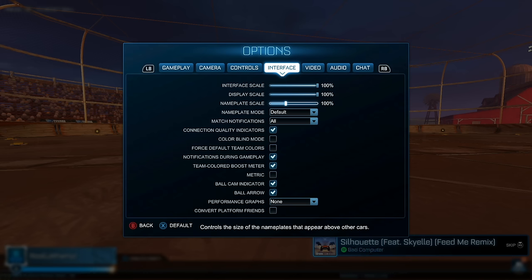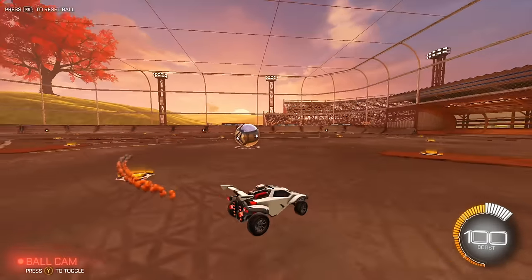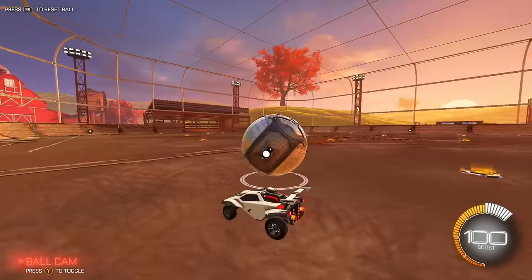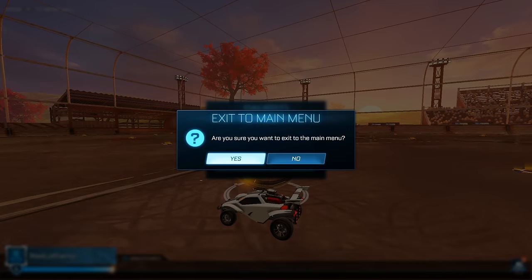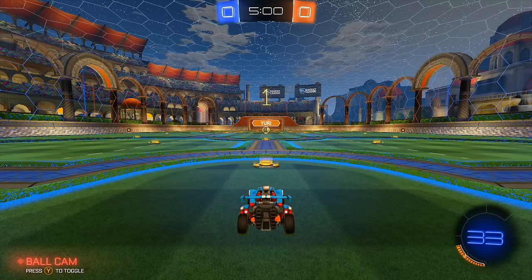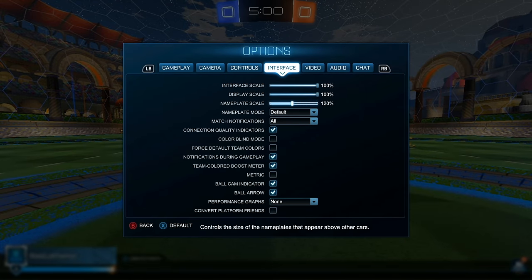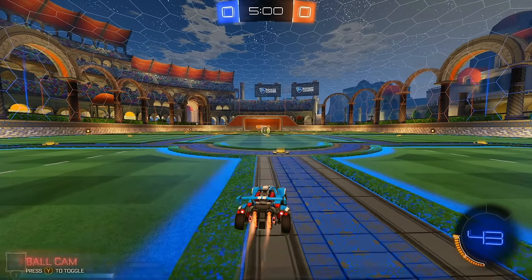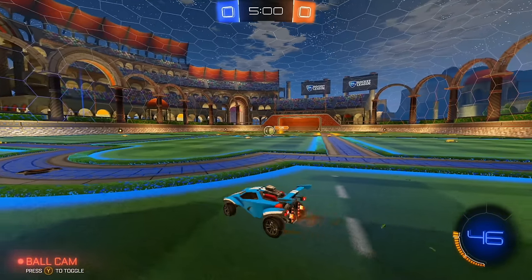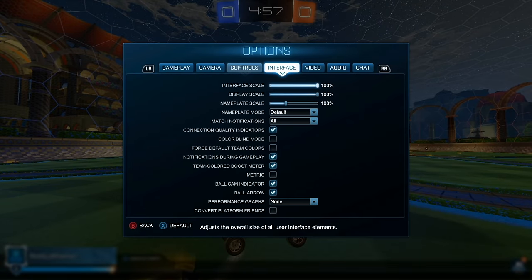In the interface settings, I like to crank the nameplate scale up to 200%. This is somewhat personal preference, but when you're looking for a player behind the ball, their nameplates will be gigantic and easy to spot. In a match you can clearly see name tags at 200%, whereas at 100% you actually lose quite a bit of information. I'd say at least 150%, but 200% is really good.